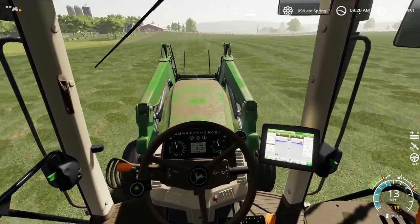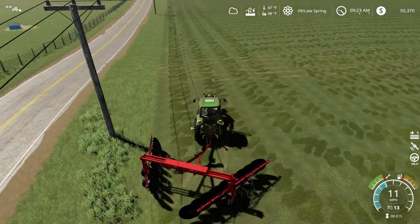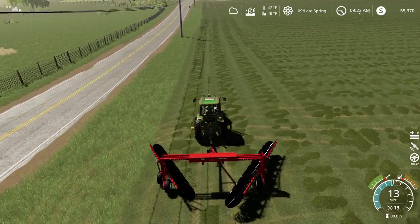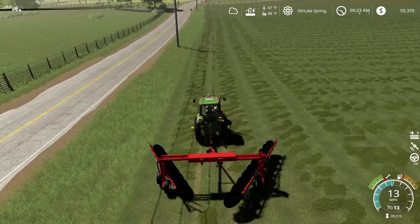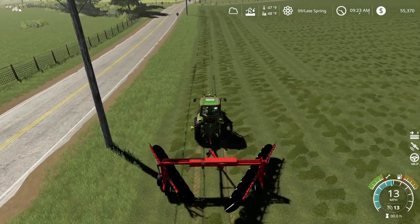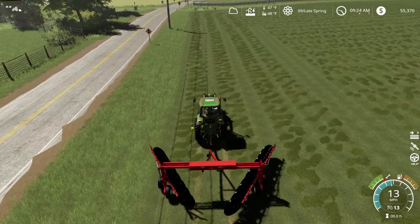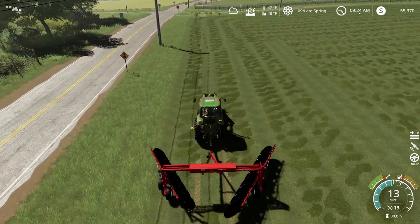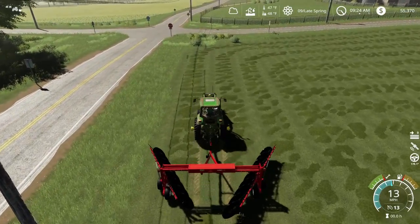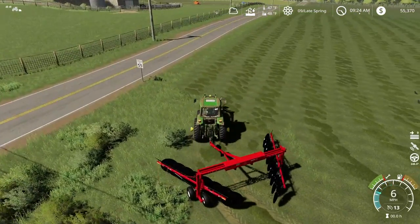We'll catch you once we get the rake out here. We're almost out of fuel so we need to fill up as well. We can get two windrows at a time, running at 13 miles an hour. We were mowing at 13 miles an hour, but the rake is double the width. So theoretically, if it took us an hour and 20 minutes to mow, it should take us about 40 minutes to rake this field.